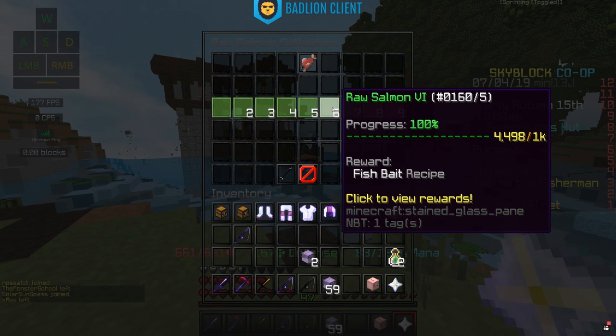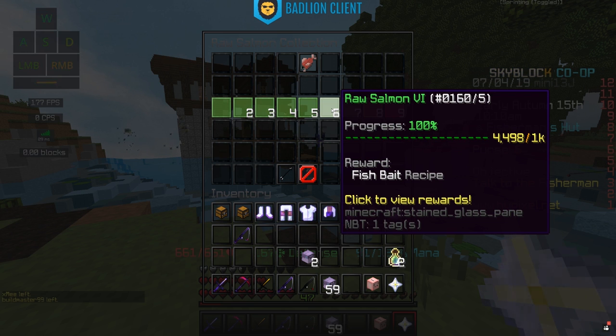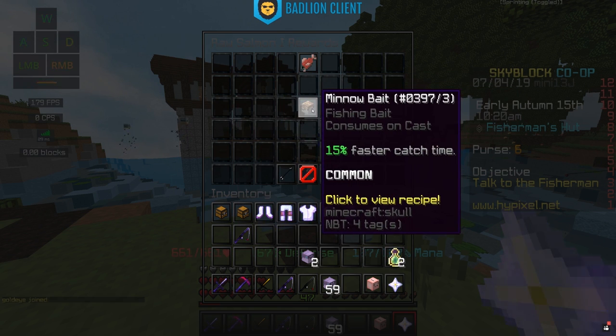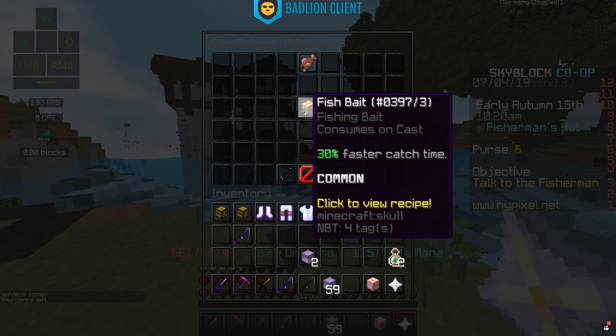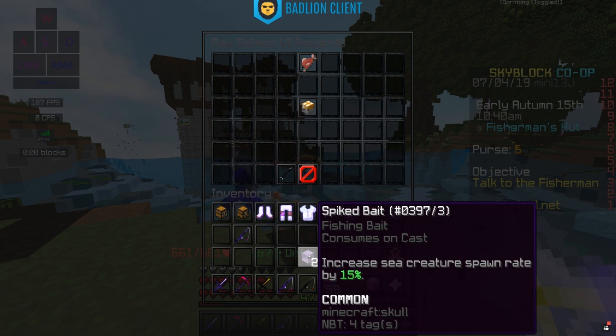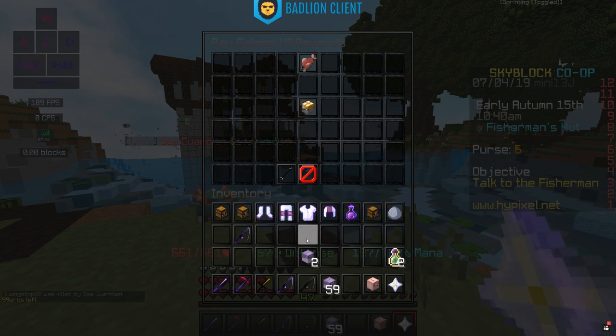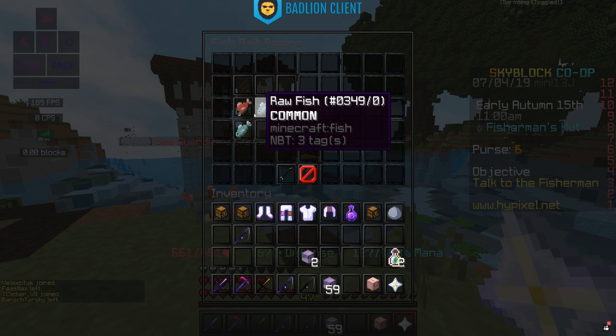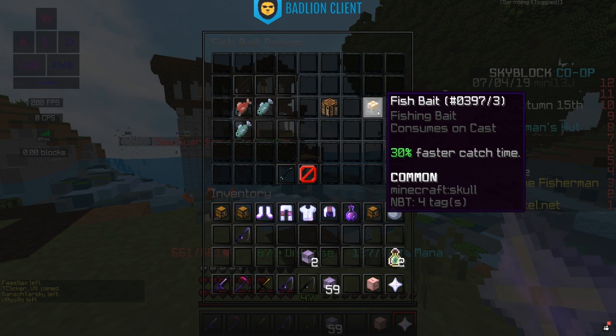Now onto Fish Bait from the Raw Salmon 6 collection — 1,000 raw salmon required. What it does is give you a 30% faster catch time, which is basically twice as fast as Minnow Bait. You might want to use this if you really want to be fishing faster rather than catching more sea creatures. To craft it, it requires two raw fish and a salmon. I haven't really heard anybody suggesting to use it, but technically it could be decent, so you may want to consider it.